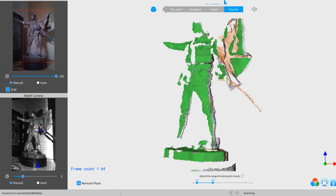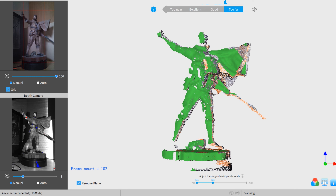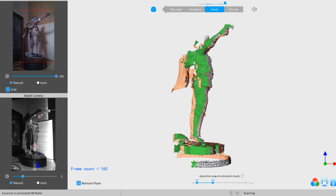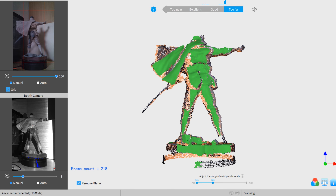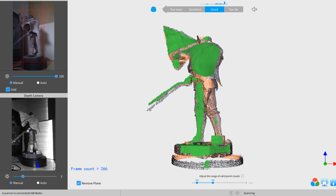Here is how it works: you will get a live view of what the camera is seeing and the point cloud itself, of which you can also set the range, so you don't scan the background that you don't want. If it all looks good, you can start scanning — but don't forget to cover everything with the camera, because you don't want any holes in places they don't belong.